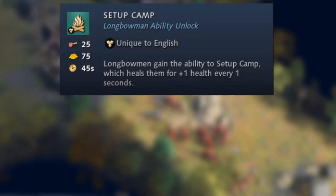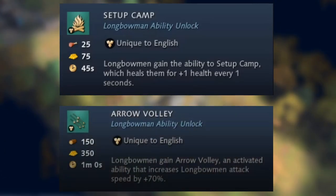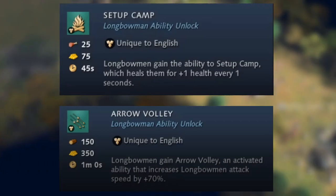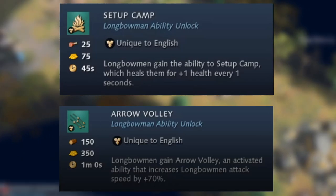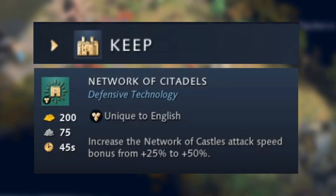The second unique technology in the archery range is Arrow Volley, an imperial age technology that gives Longbowmen an activatable ability increasing their attack speed by plus 70%. It doesn't specify how long the ability lasts, but we'll see how that pans out.